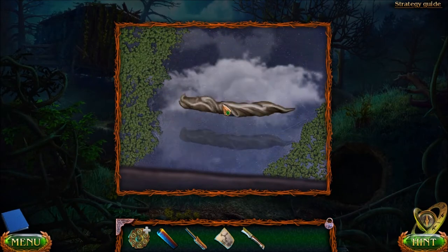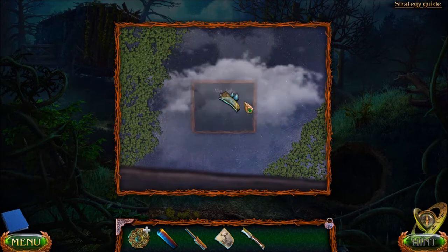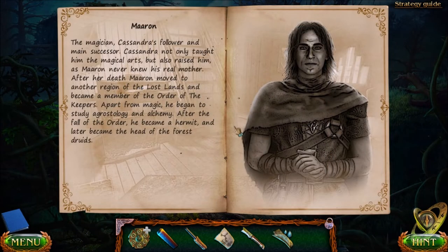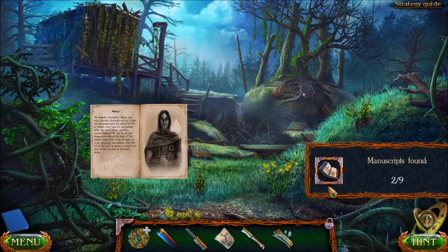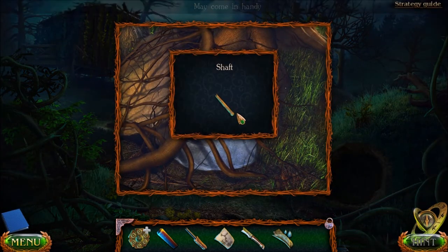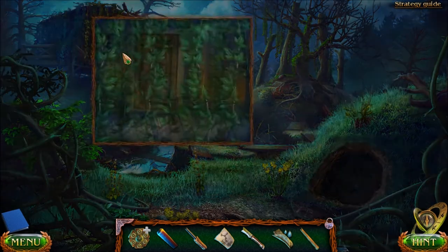We're gonna put the rag in the water. Now we've got a wet cloth. Over here — Maran. The magician. He is Cassandra's follower and main successor. She taught him the magic arts, but raised him because he never knew his real mother. After her death, Maran moved to another part of Lost Lands, became a member of the Order of the Keepers. Apart from magic, he studied astronomy, and he became a hermit. Cool, I guess that's an interesting backstory.